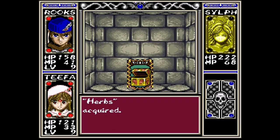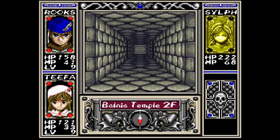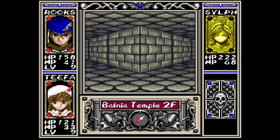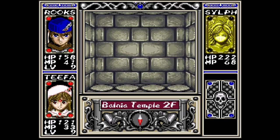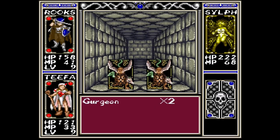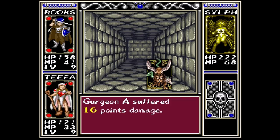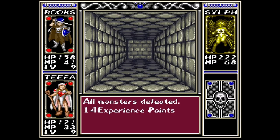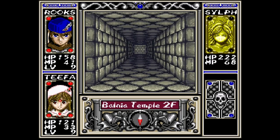Earth is actually good against — let's see, which one is it? Water? I don't know, one of them didn't cross right. Every element has two that they're good against and two that they're not so good against, one of which is their own element. The other depends.